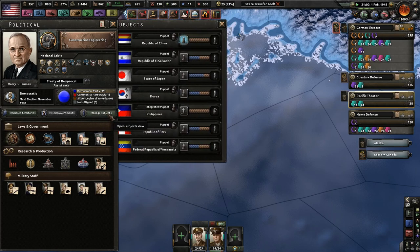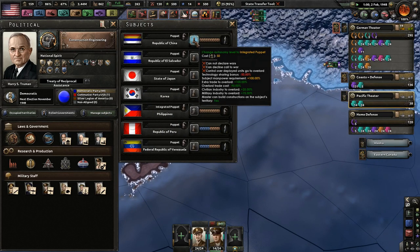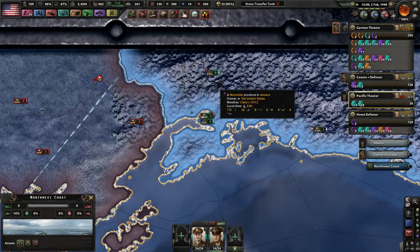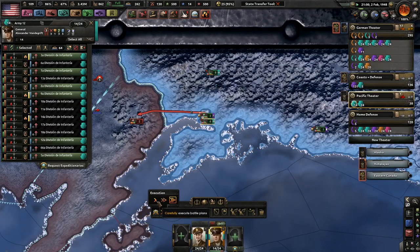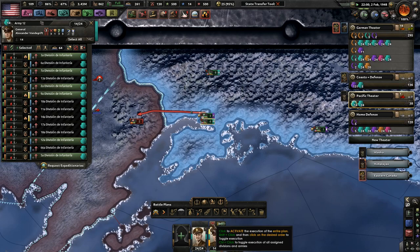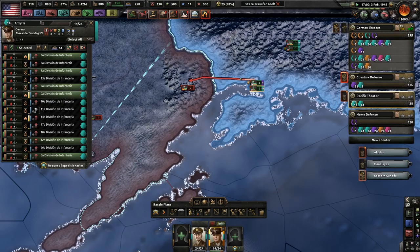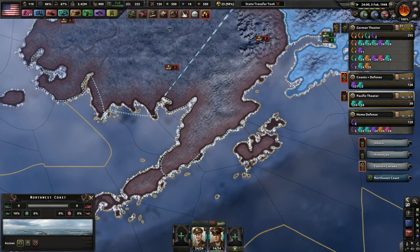Can we lower the autonomy of a subject? Oh sure — China, I'll make them an integrated puppet, because why not? So this is not working out as well — go ahead and do that. Someone else got injured — Alexander Vandegrift. He's not doing great, but he's doing all right.